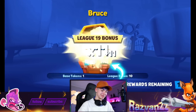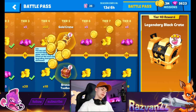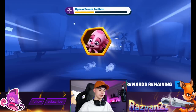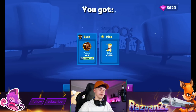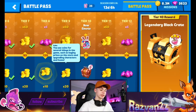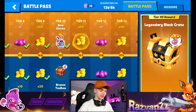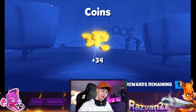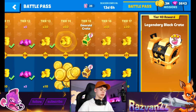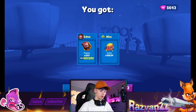Now we need to collect all the rewards. We should definitely get Thermones out of the legendary black crate - it's the best crate in the game, shows three stars, and has the highest chance of getting Thermone. If we don't get Thermone I'll be disappointed. Collecting coins, gems, and inside the emerald crate... coins again.